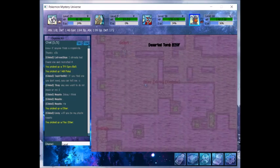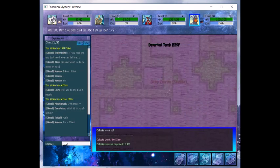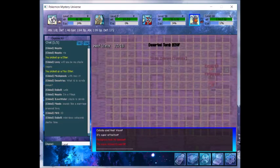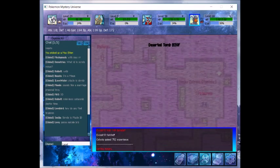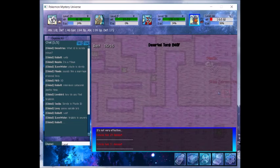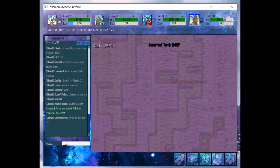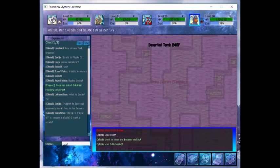We'll pick these up for later and use a regular Ether to get some PP back. We'll heat wave this group and kill the other off with Flamethrower. The exp is decent but I really would recommend this place mostly as a run-through to find recruits. That's the main reason most people use it — to get Honedge and Karrablast, which of course you need Karrablast and Shelmet both in order to get Escavalier and Accelgor.